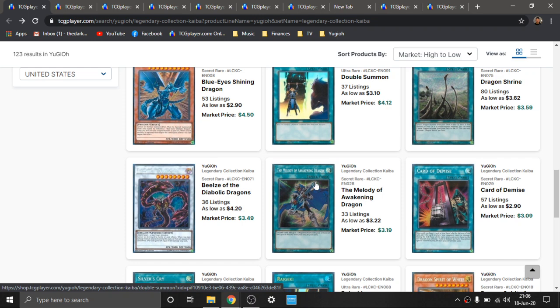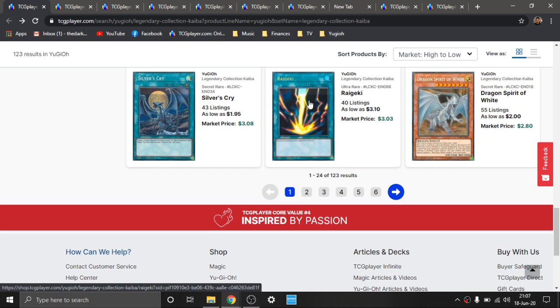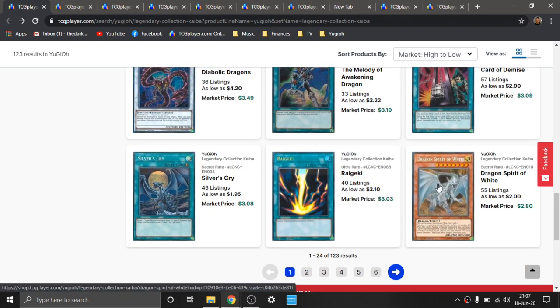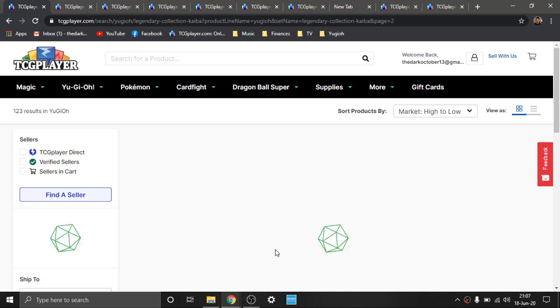Moving along, we have more Blue-Eyes support. Card of Demise — this is actually my favorite print. It's hit to one, but it's still a very good card. I like to run it in my anti-meta builds. I'm a big anti-meta player, and this is the highest rarity. Silver Cry has amazing artwork — it's a Quick Play, so it's got more variability. Ultra Reggaki. I really love Dragon Spirit of White. The alternative version is a relatively better card with a bigger beat stick and destruction effect, but Dragon Spirit of White has just amazing artwork, especially in this Secret Rare rarity — it really pops. Those were like a dollar for the longest time, and now they're up to about three bones, so it's definitely seen a significant price increase.